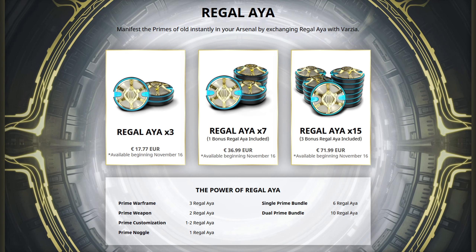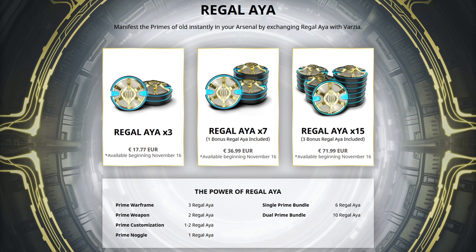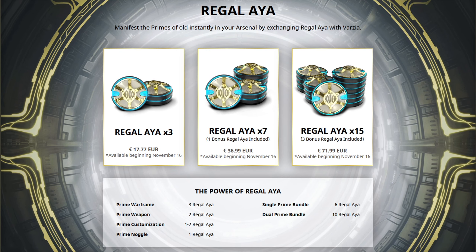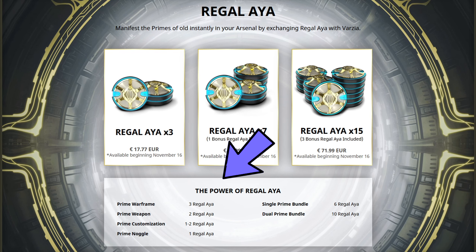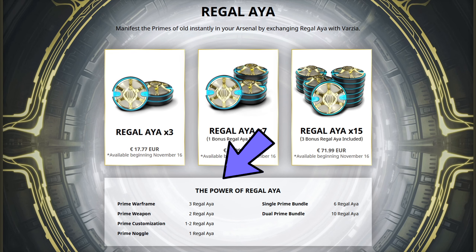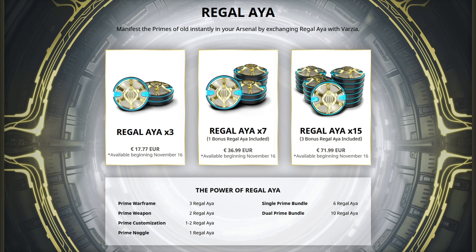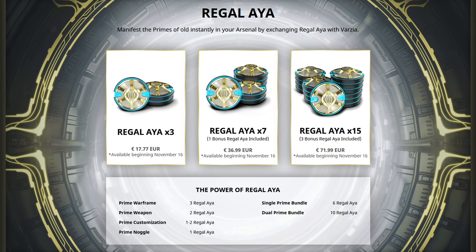You will however not be able to buy anything from Prime Access with the normal Aya. The Regal Aya is quite expensive, but if you have money to spend, you can still do it. Under the Regal Aya price tags there is also the Regal Aya conversion rate, with single Prime Bundles and dual Prime Bundles being quite a bit more expensive, but you get lots of stuff as well.